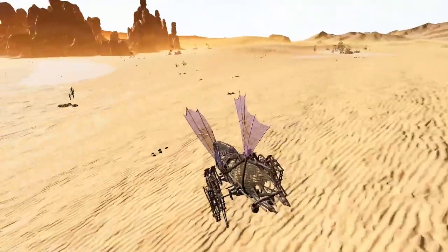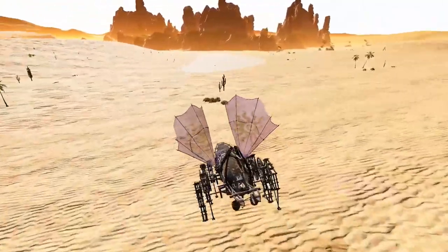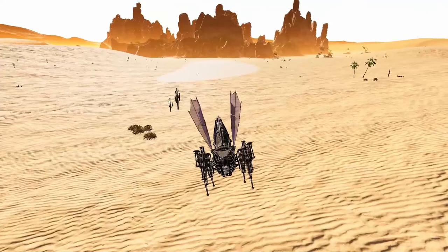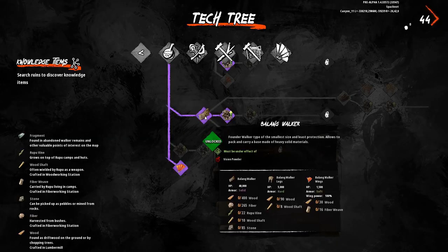The Belang is what's known as a Founder Walker, meaning it's designed specifically to be a mobile base. Both the Walker and the stone base that you can build on top of it have an armor rating of solid, which means the only way to break into it is using a hellfire bolt. The Belang can be unlocked at the bottom of the Walker tree, requiring only fragments to unlock the body, the bone upgrades, as well as the small wings.